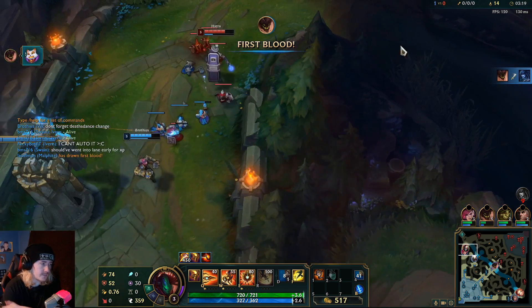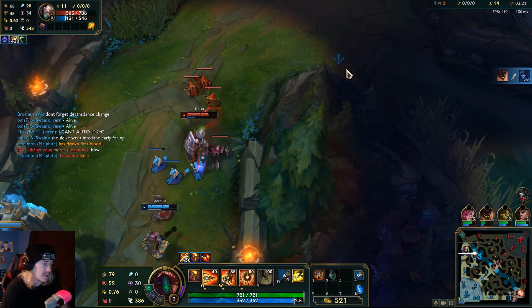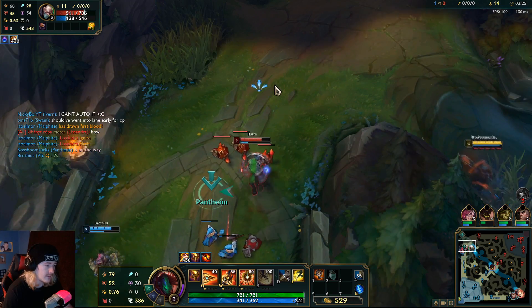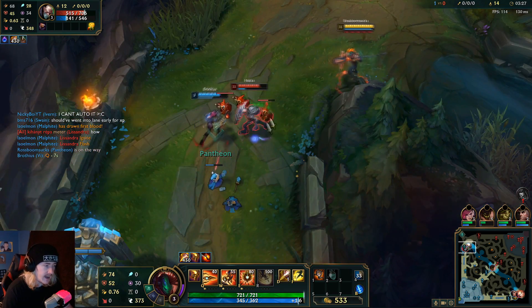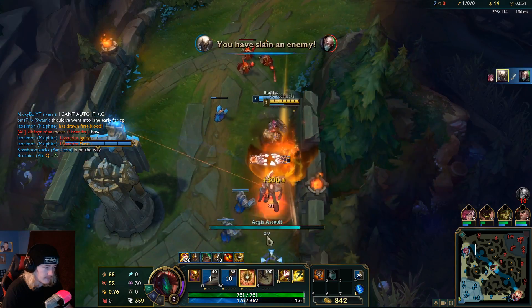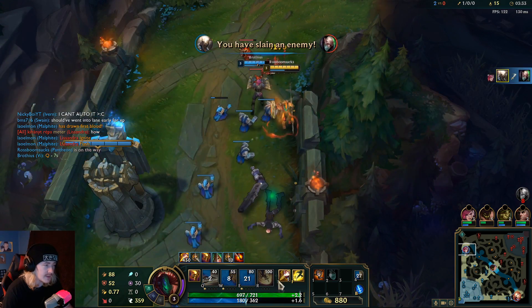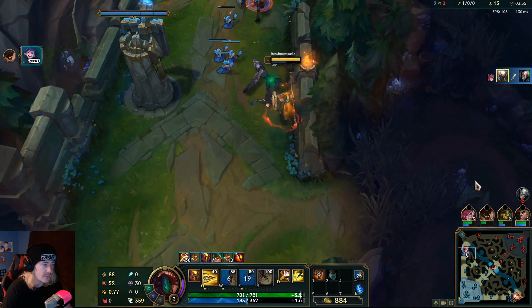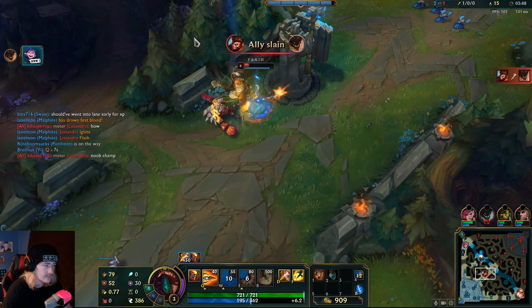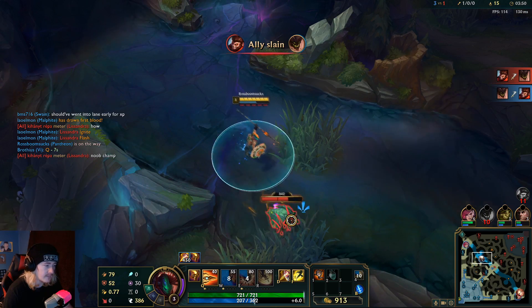I'm coming round to help. He's pushed up very high, he hasn't got a tremendous amount of mana. He's overcommitted, he's there, and I'm coming in. Easy peasy lemon squeezy. That would have been a bigger, better move from him if the minions weren't too far up. He's a peanut — noob champ.